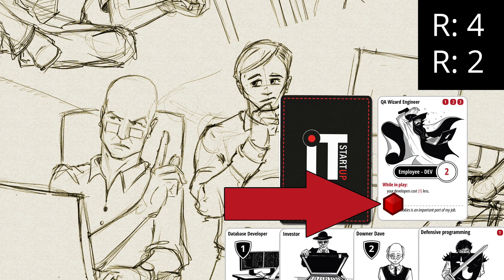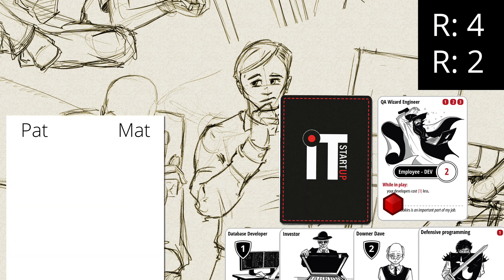After we add the burnout on our employees, let's count project points. Let's name our players Pat and Matt. We have 1 developer in play — the developer's efficiency is 2, so for this turn we get 2 project points. Now it's time for our opponent's turn.